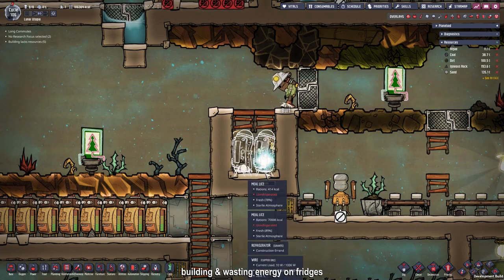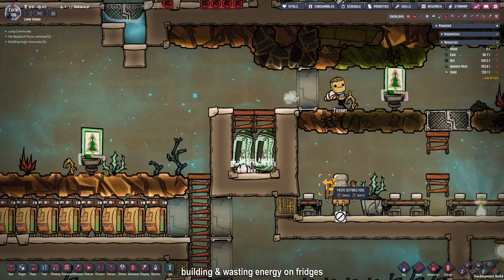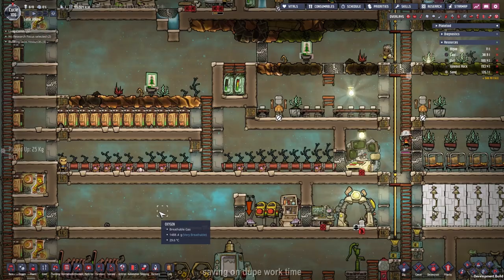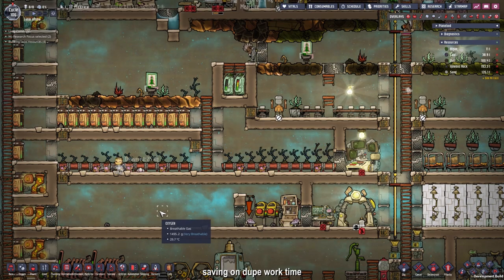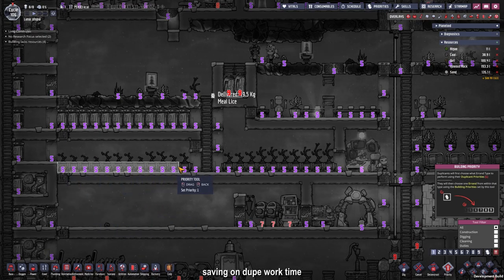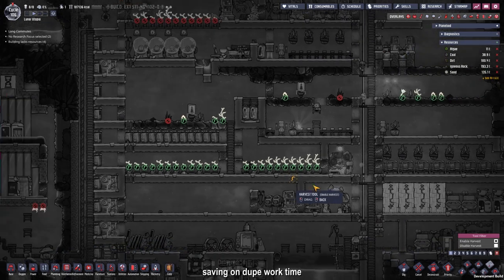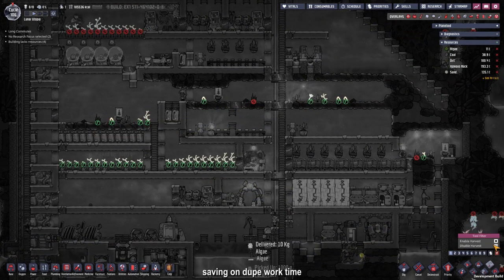Now that our ration box became useless, I'm building two more refrigerators and filling them up with all the stuff we dropped in the pit. Because the electrolyzer setup will use up a lot of time from our duplicants, I'm going to drop the priority of everything we don't need right now, like these mealwoods, since we already have enough calories. I'm also going to cancel all the harvesting from plants that we don't want to eat right now.